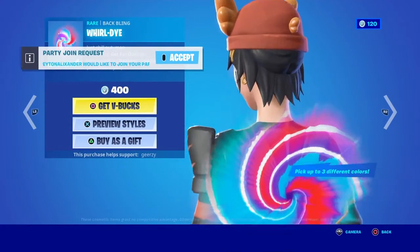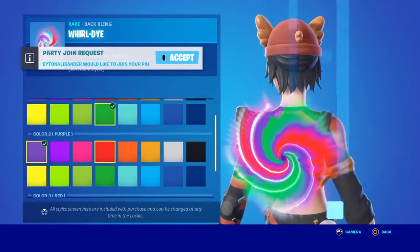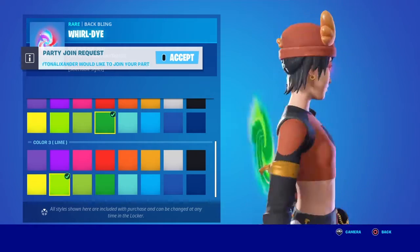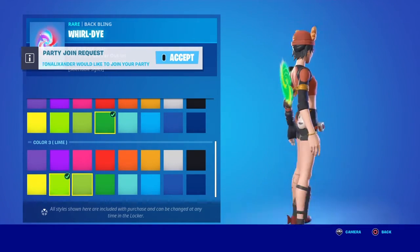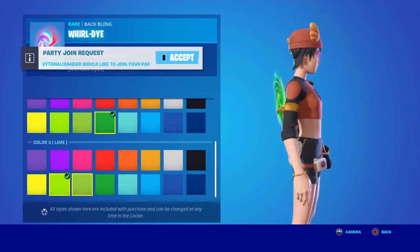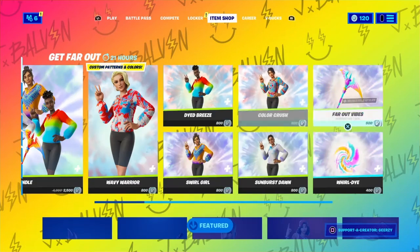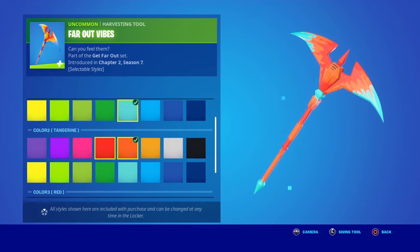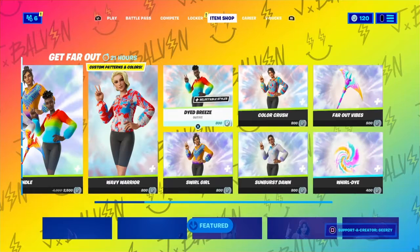They're all the same, and the World Dye back bling — oh, that's cool! You can change the colors, just like I made the Rick Sanchez portal as a back bling. It's really cool. And the pickaxe — definite cop on these.